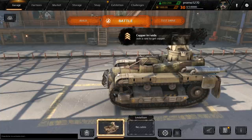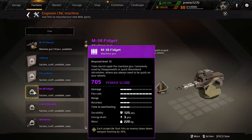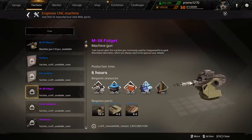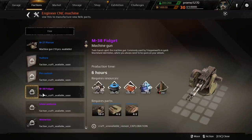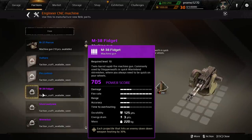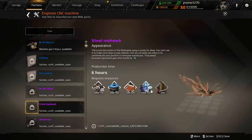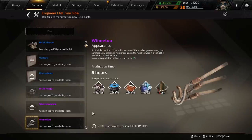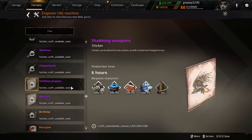Here's the M38 Fidget in the menu — it's a dual-barrel type of thing. We've got the engraved shells as the resource, and here are the stats. There's also decor like the steel mohawk, and I can scroll down to see more items.